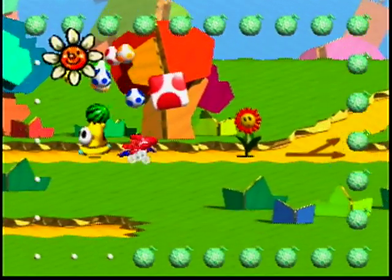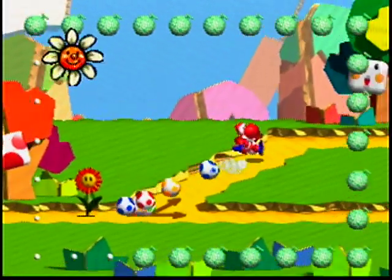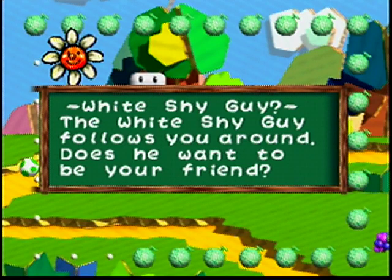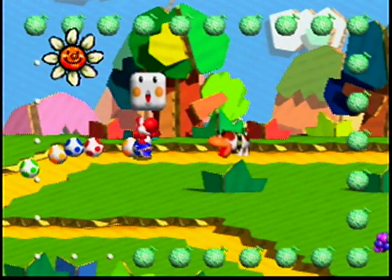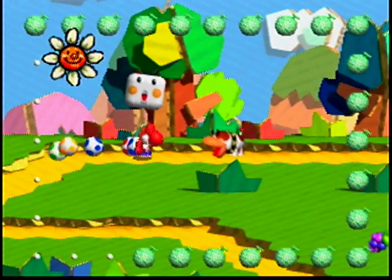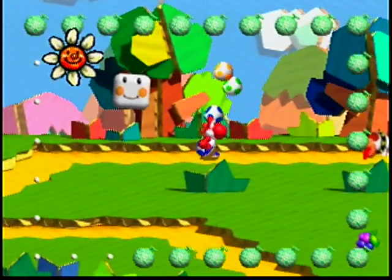White shy guy — those aren't normal melons, those are watermelons. I don't want those. The white shy guy follows you around. Does he want to be your friend? He might know a secret, but he won't reveal it until you get him out of here. So there's no white shy guy here since we have max lives. But like I mentioned on practice, you take a white shy guy to the end of the level and it's basically an extra life.